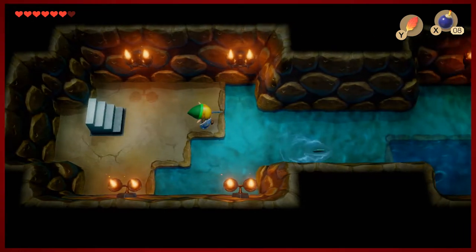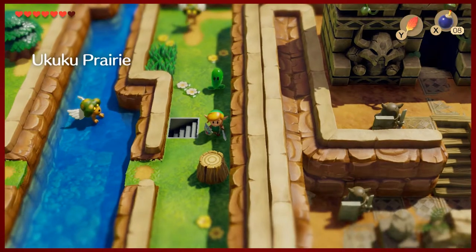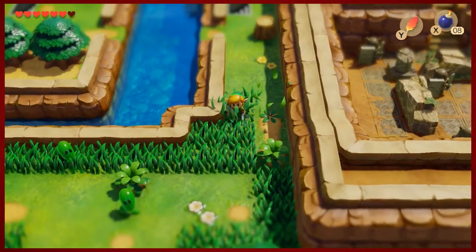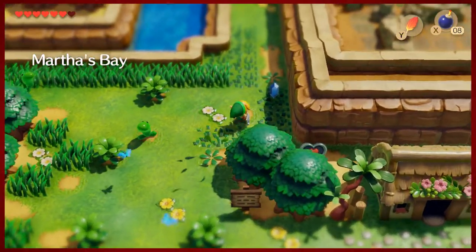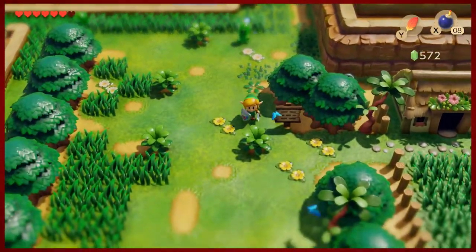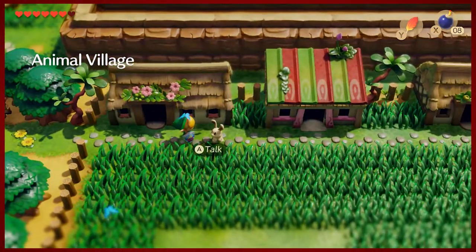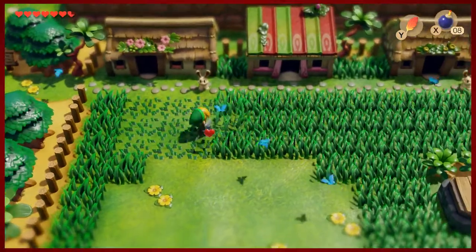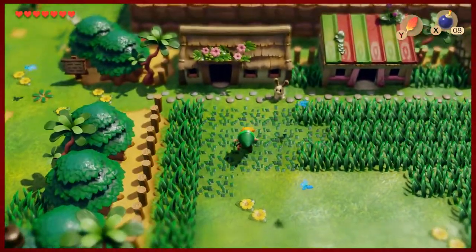The Animal Village has one of my favorite songs in the game — should be anybody's favorite, it's a great track. Some cute characters, and it can only be accessed once you have the Pegasus Boots. If you've got some keen eyes, in that water there was some sunken treasure. This is the Animal Village — one of the coolest places in the game. It's pretty short in how they utilize it, but it's still pretty fun and cute.